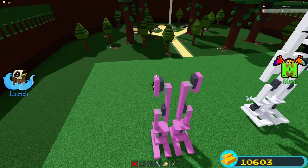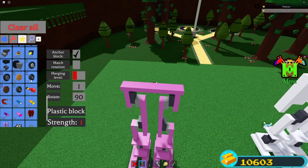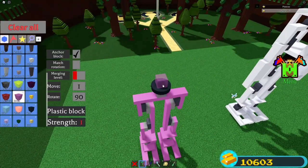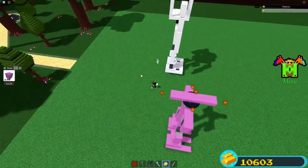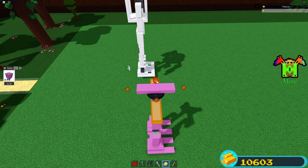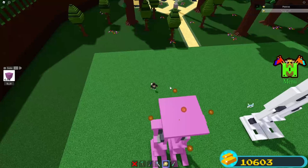Now we're making a platform for the torso. Place a plastic block on top of the leg and scale it down one time, then scale it out evenly on the other side. Get a wheel and place it on top. We're making an eight-by-eight platform — place a plastic block on top of the wheel and scale it down. Scale it eight studs long by scaling in one time on each side from 10 studs, then scale it eight studs wide. Now you have an eight-by-eight square.